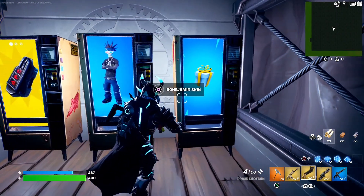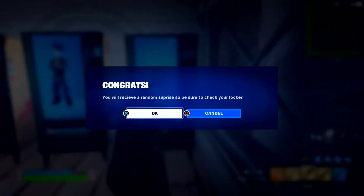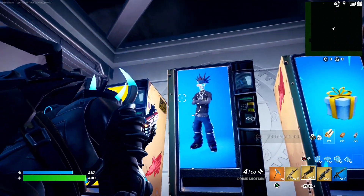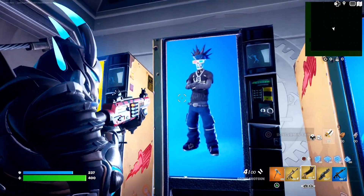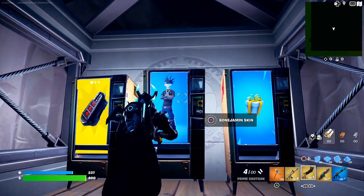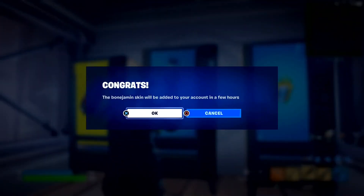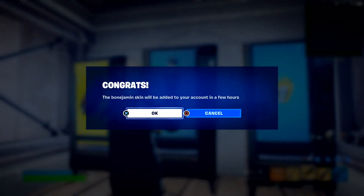This vending machine says there's a free gift — congrats, you receive a random surprise, check your locker. There's no way, this has to be fake. But the piece de resistance, the reason we clicked on this video, the reason we just completed this whole map — the free skin on our account. There's no way this is real. That skin looks so sick. Let's claim the Bone Jimin skin right now — hold it down. Congrats, the Bone Jimin skin will be added to your account in a few hours. There is no way that's real, bro. This has to be a fake map.